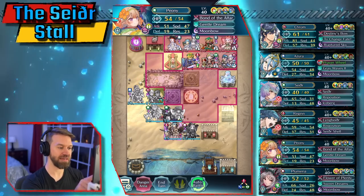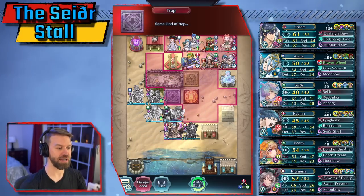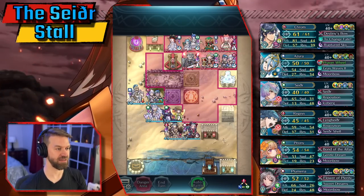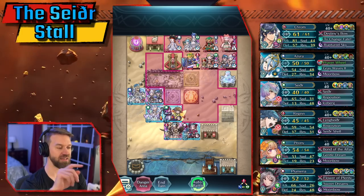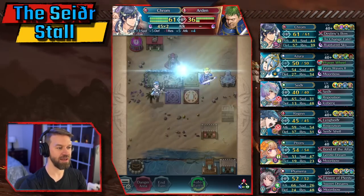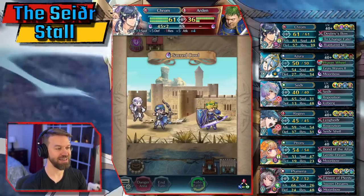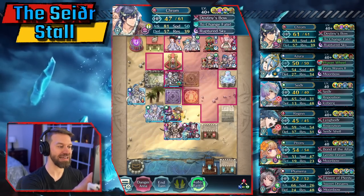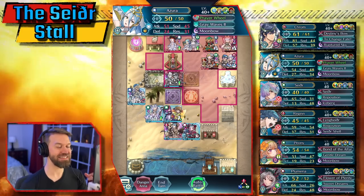I'm trying to get my dancers as close to the front line as possible so they can be of maximum use. We know that trap is not good — that's going to be important here in just a second. We have the mass Arveling of things, the Bolt Tower finally going off — thank the Lord. We take out the Healing Tower so they can't do anything about it. We come in to Arden and notice how many hits this takes. This is Special Spiral Ruptured Sky. Sacred Cow hits it, knocks it down by 26, and it still takes two hits. I had to get no follow-up from Azura. This took some doing.